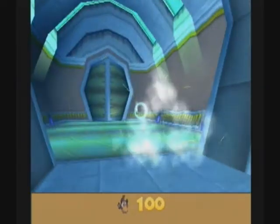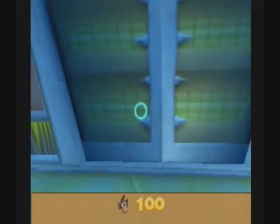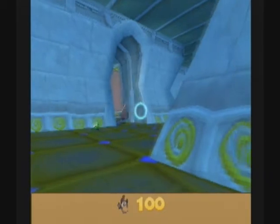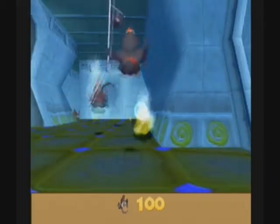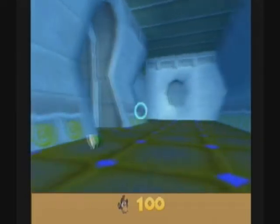But once we get the upgrade for Sparks, the damage changes to only 25 hit points lost every time you get hit. When you lose Sparks you are left with one hit point, and when you get hit with that you die and have to start again. There are two parts to this In-World World and we get two eggs. The first part is this one — we go right to the back to pick up the egg.